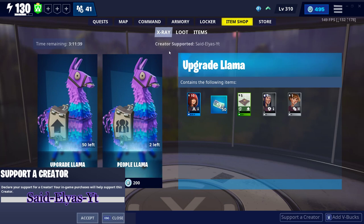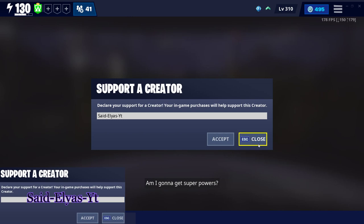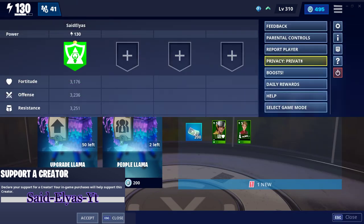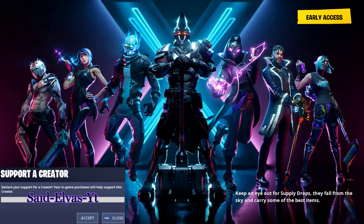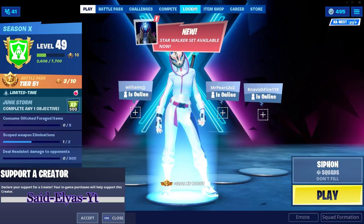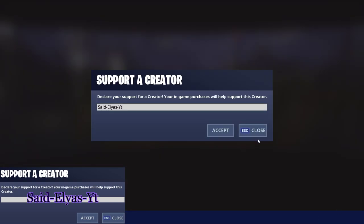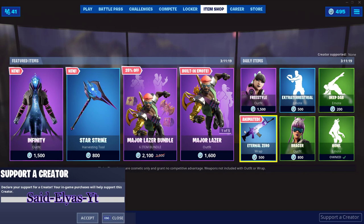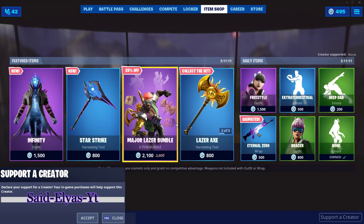The only way you can enter is by using my Support-a-Creator code, which you can see right there. In Save the World you can enter it in the X-Ray Llama shop, or in the Item Shop. If you're in Battle Royale and you want to support me, please only use my code if you genuinely want to support me — not just for the giveaway. You click on Support-a-Creator and put in my name, which is dash-alias-dash-YT, then accept it.